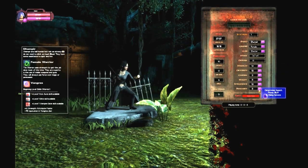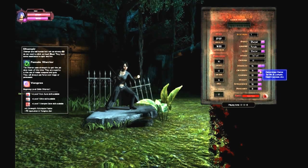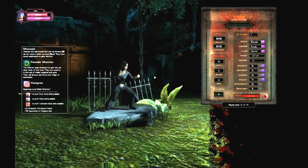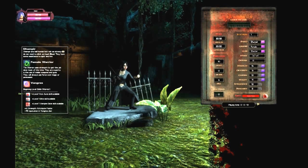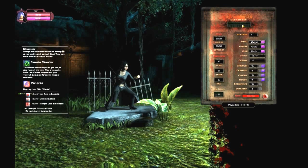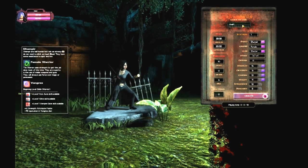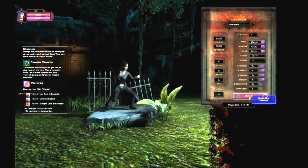Let's assign some points. Charisma — gotta have charisma. Strength for sure. Dexterity. And let's put the last two in vitality. She has to have a very feminine name — how about Ava Revu. Very nice and feminine. Let's do it.